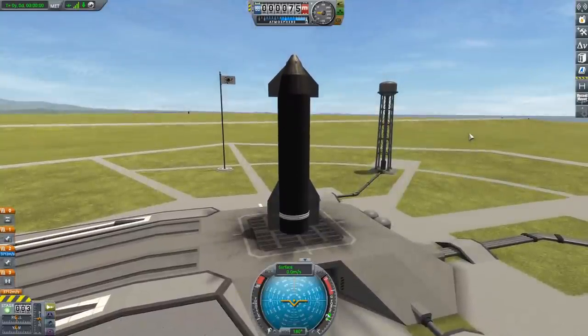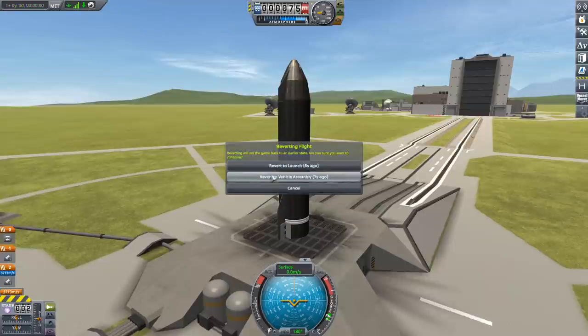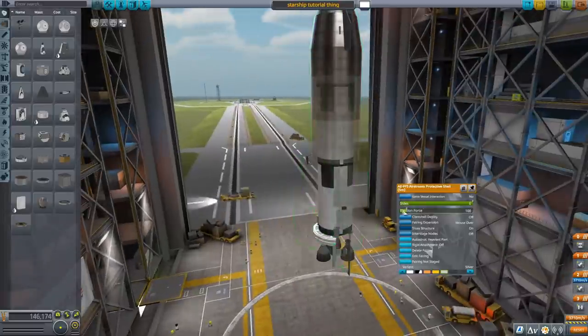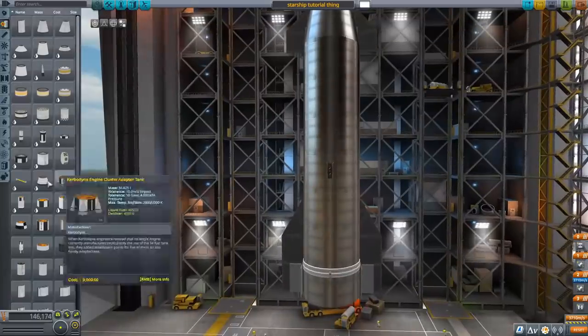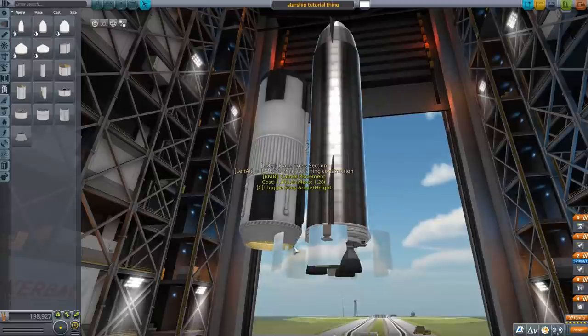So we're going to quickly put in that decoupler, load into the game, and make sure the decoupler can actually decouple without kraken attacks — and it can! So we can get back to constructing our craft. Our craft today is a starship-space shuttle hybrid type of thing, kind of. We're going to replace the space shuttle orbiter with a starship, because that seems like a normal idea.